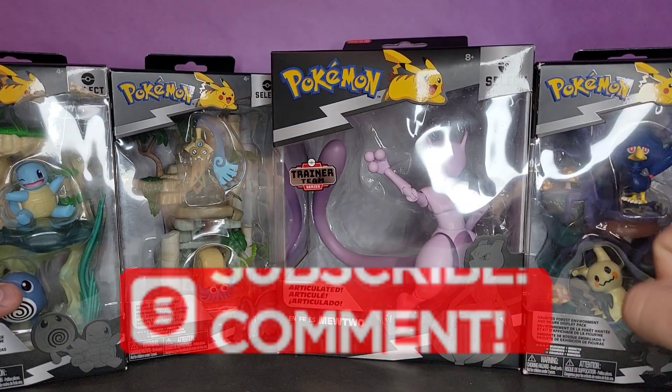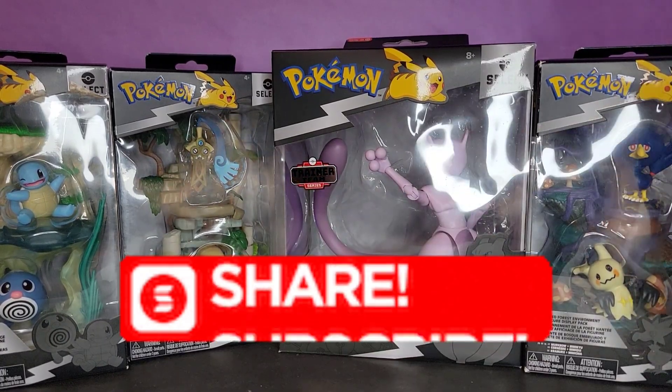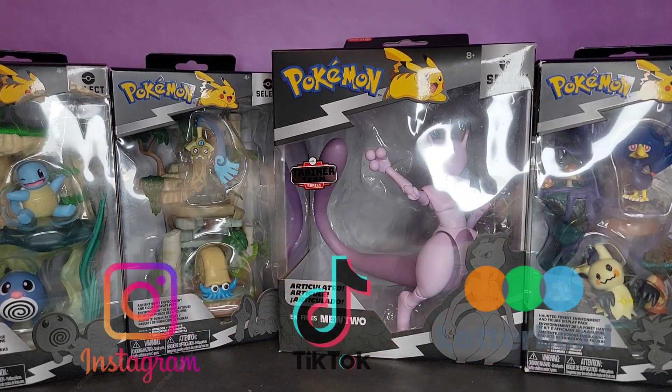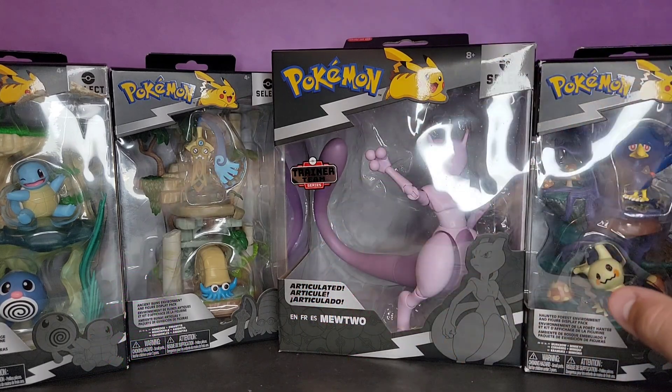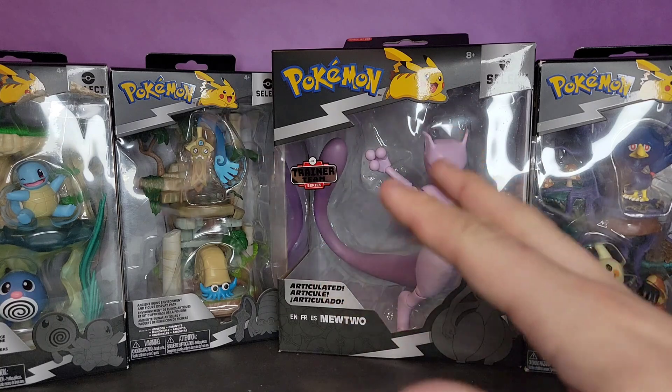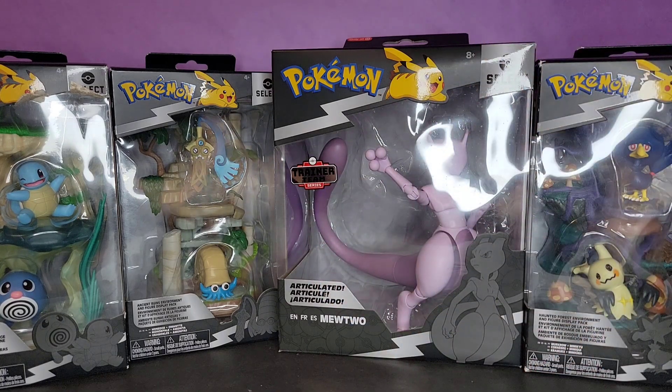What's up guys, we're back here again with another review. Today we're going to be taking a look at some brand new Pokemon figures — the Jazwares Pokemon battle pack environment sets: the Shoreside Lake, the Ancient Ruins set, and the Haunted Forest set.